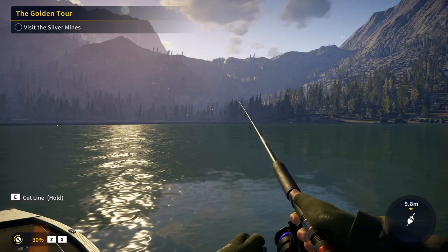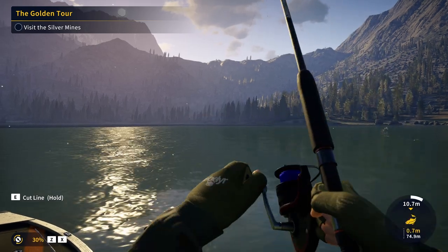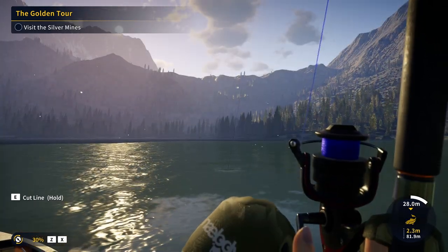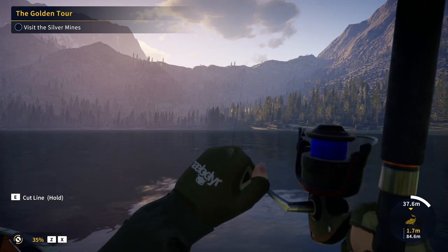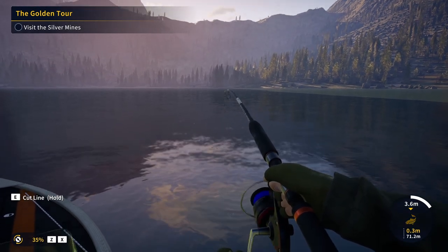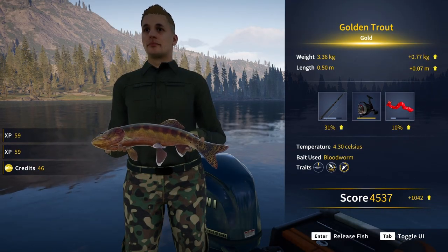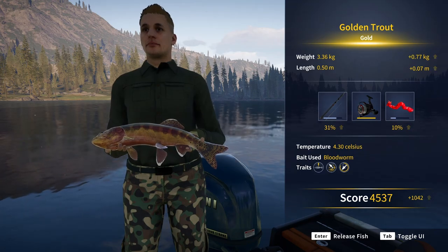Another golden trout appears that looks even bigger than the last one — it might be a diamond. We get ready for a tough fight. At least we can be sure the line won't snap, but it's going to take time for it to give up. Slowly pulling it closer, we finally land it. It's a gold — a big gold, 4537 score — significantly bigger than our previous catch and our new personal best.